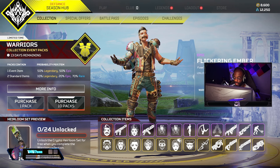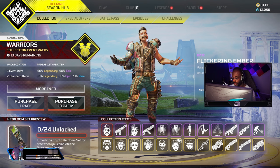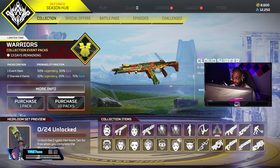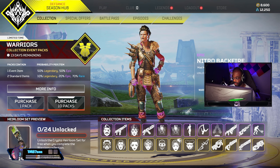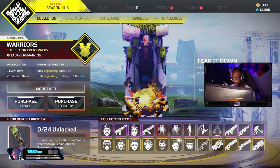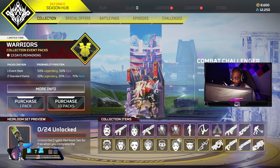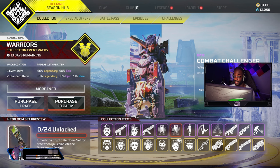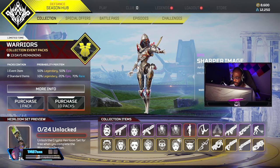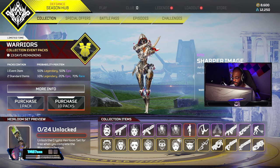Let's look at everything in the collection event first because I haven't seen any of the epics. We got a few nice skins here — this Maggie one's pretty mid. I think the EVA skin I have is better. I like this banner right here, it's pretty nice. This banner is good too — I'll probably use this one. And there's an Ash emote that's clean.